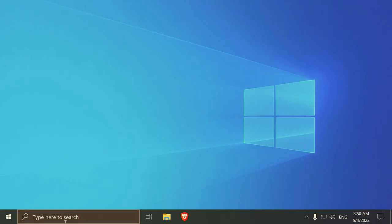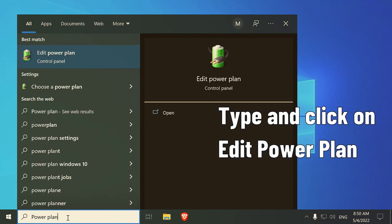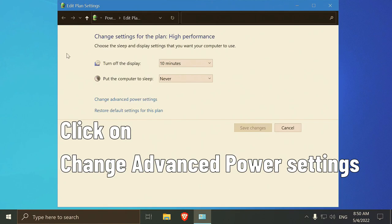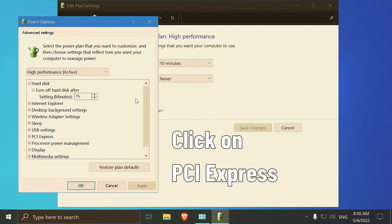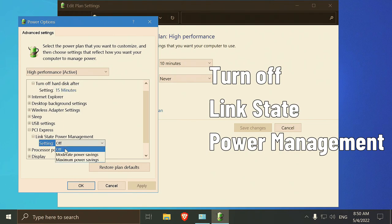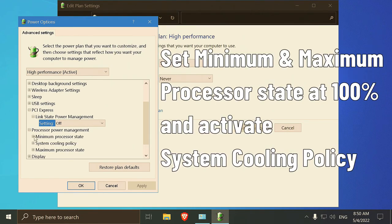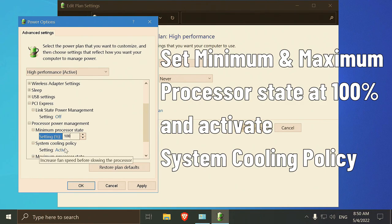Go to the search box and type Power Plan. Open the corresponding setting and click on Change Advanced Power Settings. Click on PCI Express, then on Link State Power Management, and select Off. Then go to Processor Power Management and make sure that both the minimum and maximum processor state is 100% and the System Cooling Policy is active.